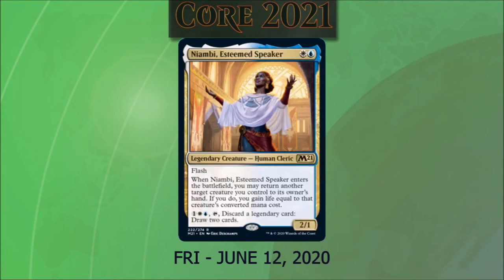Naban, Dean of Iteration — wait, Nambi the Steam Speaker costs one white and one blue. She's a 2/1 legendary human cleric with flash. When she enters the battlefield, you may return another target creature you control to its owner's hand; if you do, you gain life equal to that creature's converted mana cost. If you pay one blue and one white and tap her, you can discard a legendary creature to draw two cards. That seemed really fun. I think there was another legendaries-matter creature in a previous set that will protect your legendary creatures, and I'm very happy to see some of these older legend cards get printed in new sets.